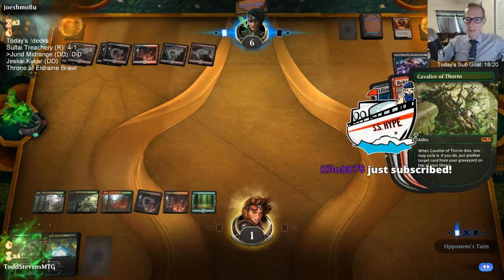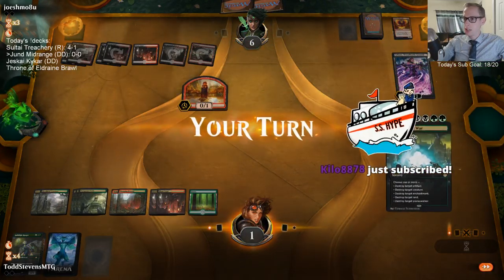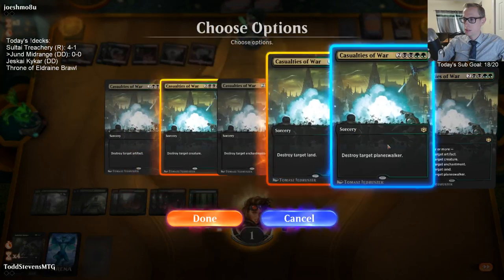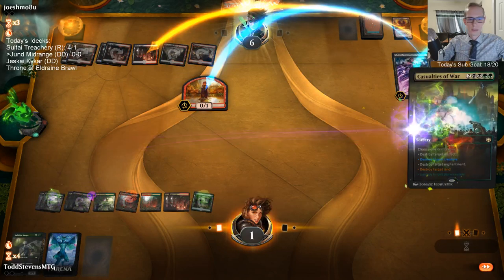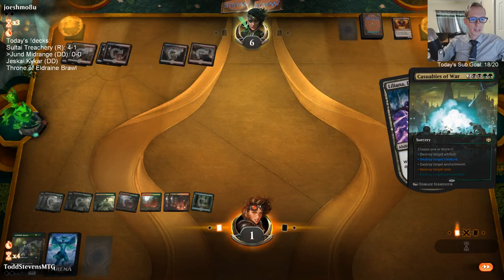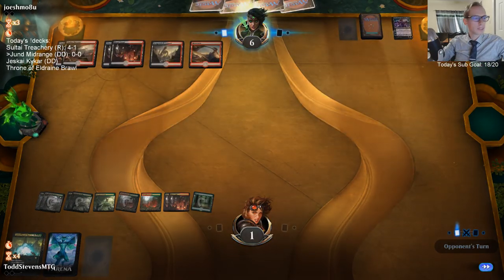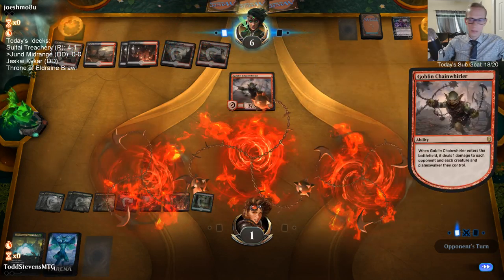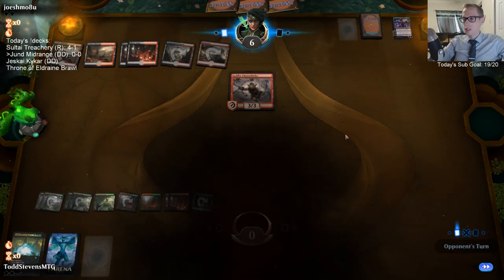We're going to draw Casualties of War to kill Liliana and the token — taking out both of those. Got finished off by Chainwhirler. So next game we want Veil of Summer to counter all these Duresses. Oko looks really strong — both three-mana Planeswalkers look really strong.